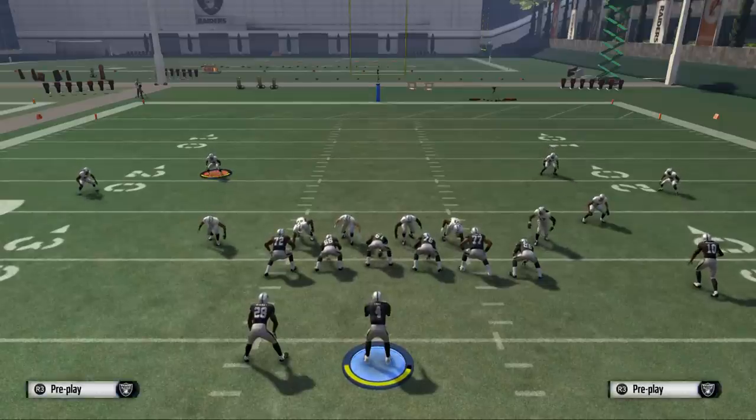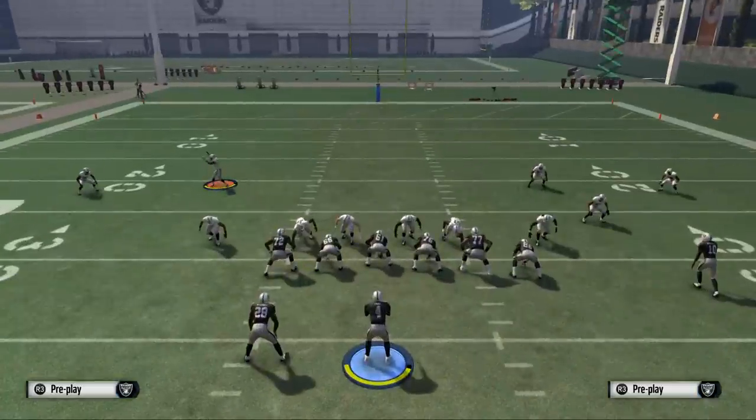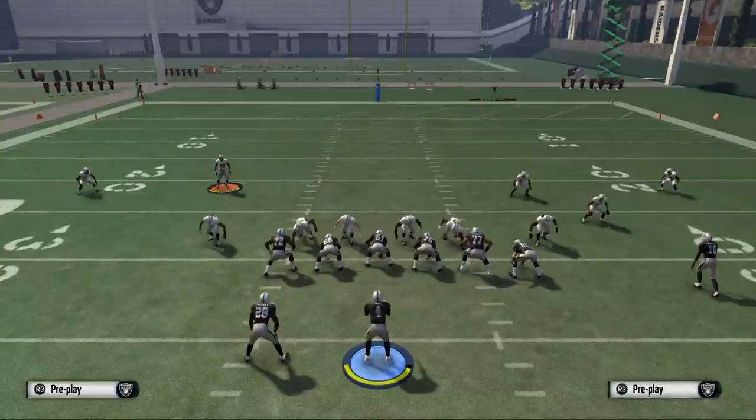So Wide Trips Halfback Weak and the play Corner Strike — that's what we're looking at this week as our pressure beater. Another play from the formation, if you want to go with quick audibles, is Play Stick. It has the same route to the running back, so you can use that as well.